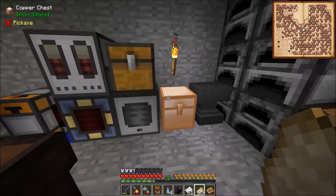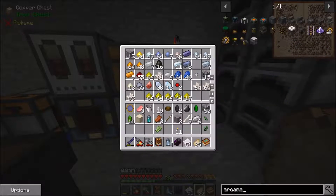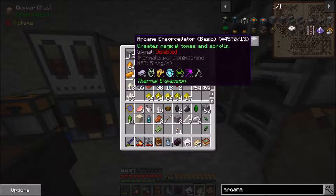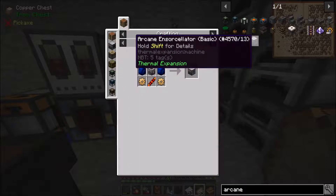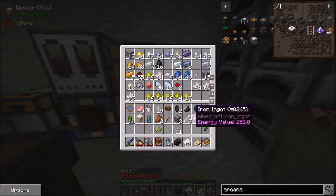Hello YouTube, and welcome to another episode of Modded Minecraft. We're here at the base, and I've had a slight change of plan since last time. I'm not going to make an enchanting table — I'm actually going to use the Thermal Expansion Enchanting System, which I've never used before, so it's going to be interesting to me. Using this Arcane Ensorcellator block. It should be pretty cool, hopefully.